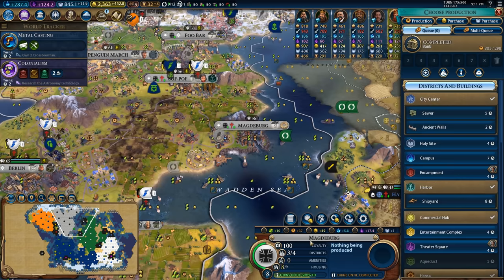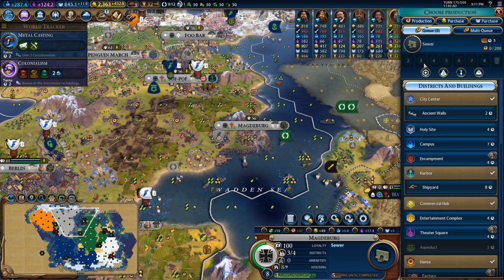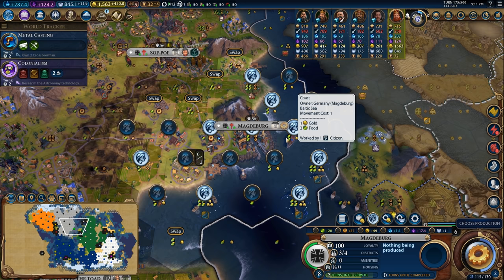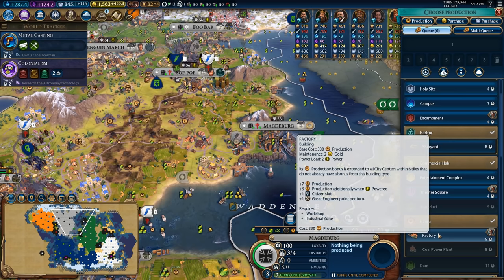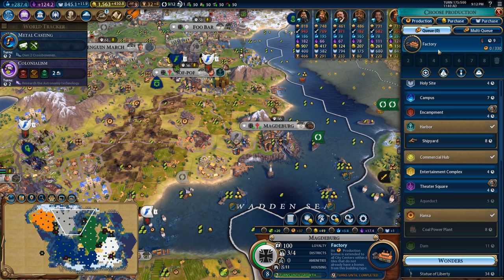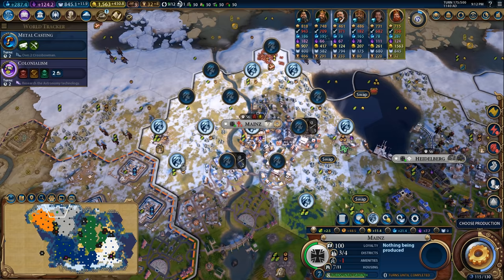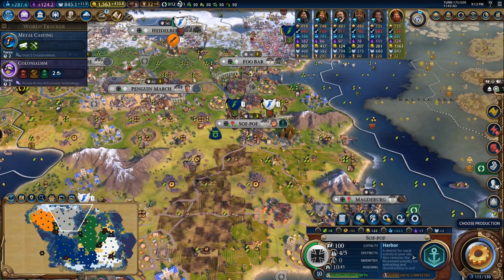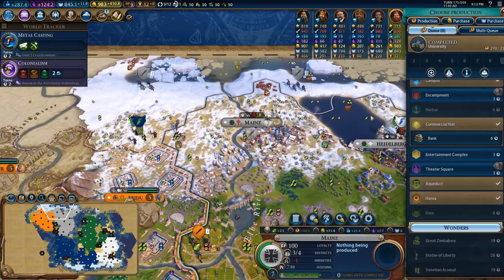Magdeburg is having some trouble with housing. It has a crazy amount of food, so I think I'm going to prioritize housing in here. I'm going to prioritize housing so highly that I'm going to purchase the sewer, because if I can get that sewer online early enough, the city will continue to grow and work even more of these tiles. I think it is absolutely worth it to work on the factory and pick that up - that's an extra plus seven production that the city otherwise wouldn't be getting. The factory only takes one more turn than the shipyard, which would give four production, and then after that I'll work on the coal power plant, then finish the shipyard, then maybe move into a campus to get a little bit of extra science.